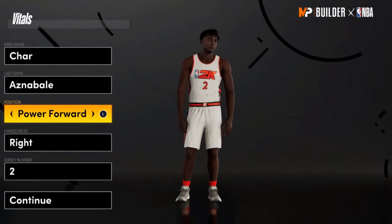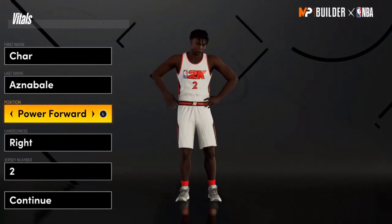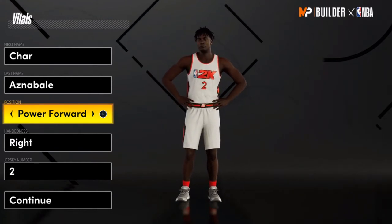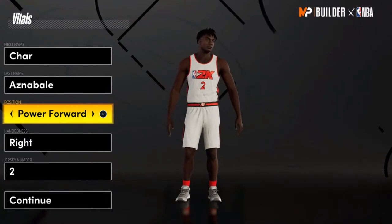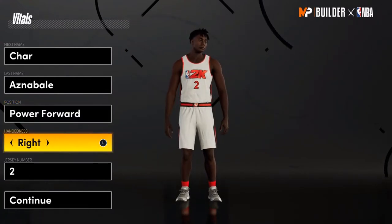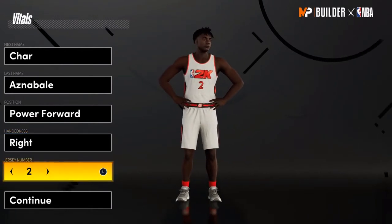What's going on guys, it's your boy Long Live Char. As you guys can see, we're back with another video for the best power forward build. To start off, follow what you see on the screen right now — this is the first step: position power forward. For hand dominance, you can choose whatever you want, right-handed or left-handed.